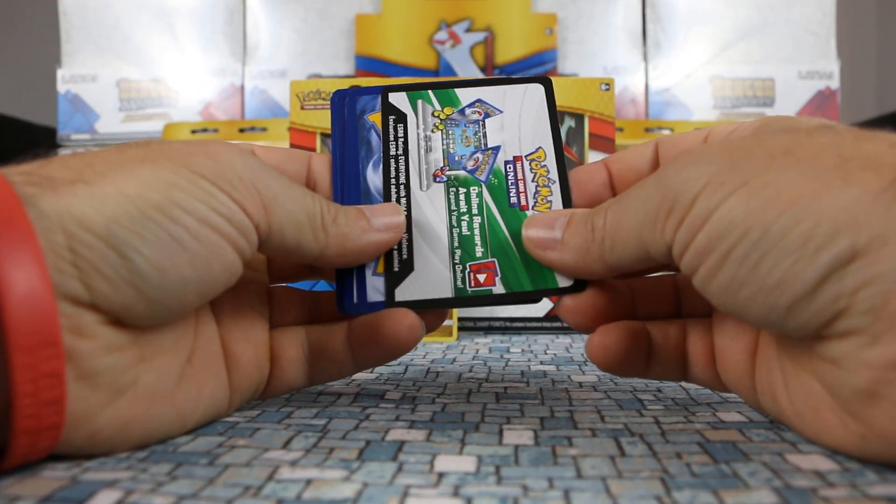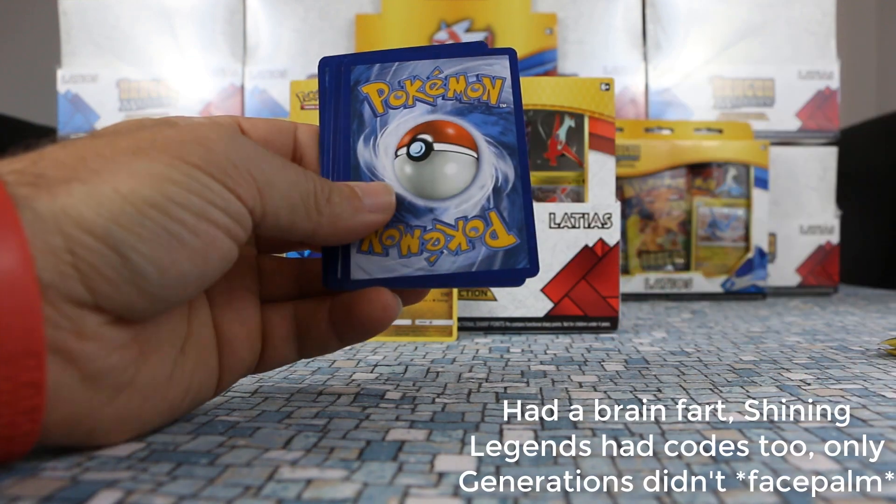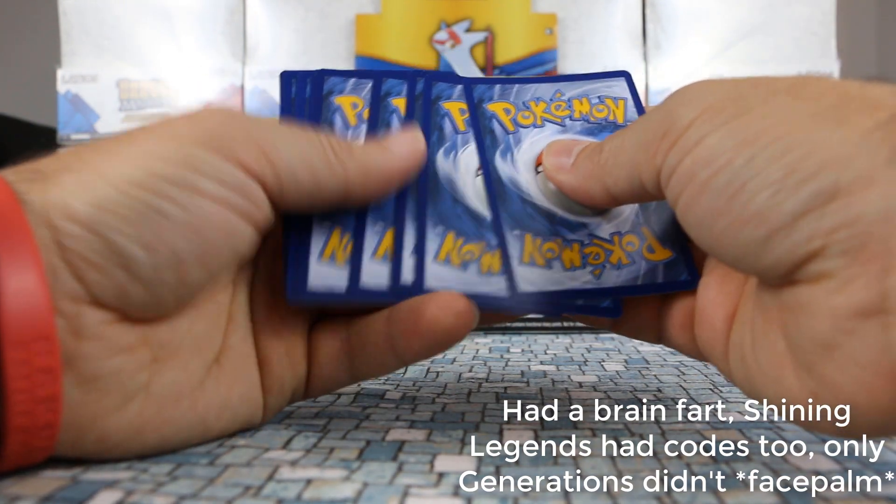It is different — it does come with a code card for each of these. That's kind of different. We'll put that to one side, and it looks like it's four cards from the back.